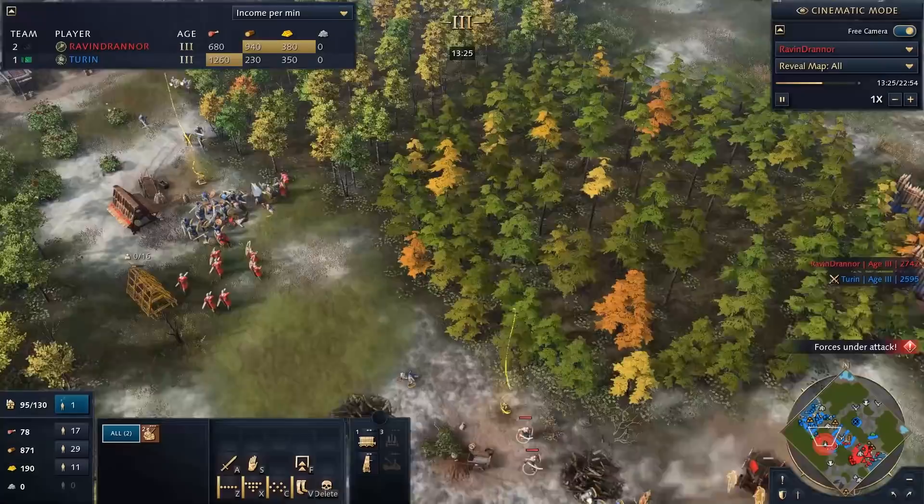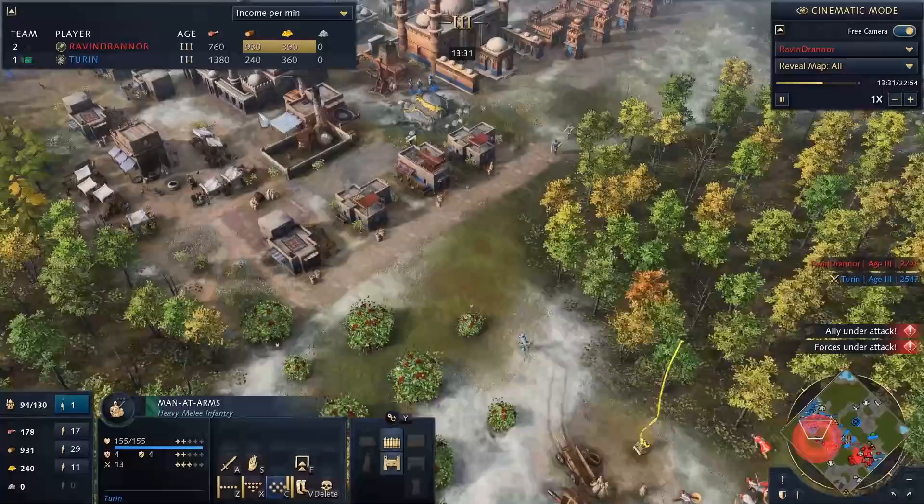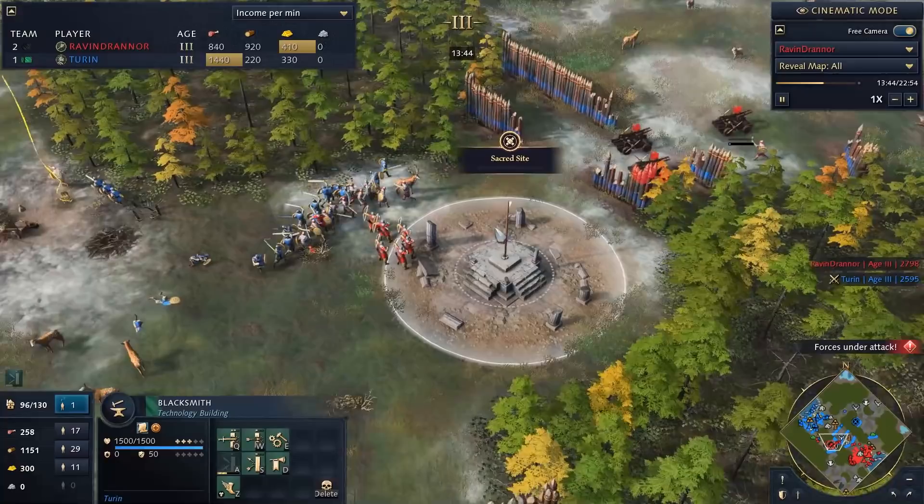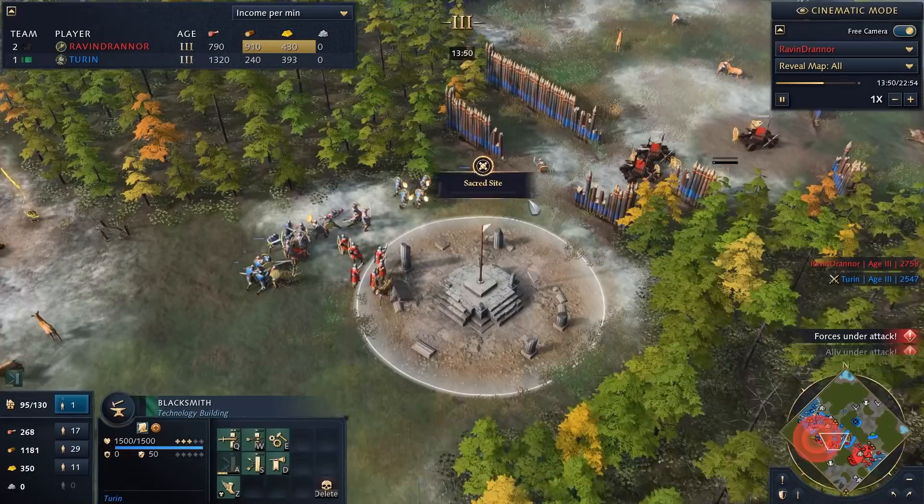The frontline fighting is going okay — I have better upgrades and the faster production supply lines mean my men-at-arms are coming out way faster than he can reinforce. We've killed two springalds with five men-at-arms, which is pretty cost effective. I have four upgrades; he has one melee and armor finishing. I had to pull my scholars so I'm not getting the crazy Delhi tech, but against this Abbasid pressure you have to survive first.